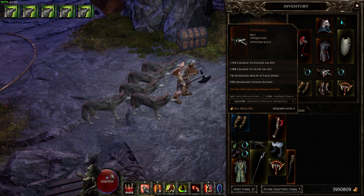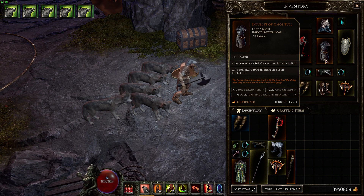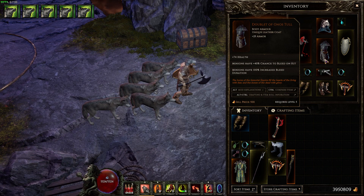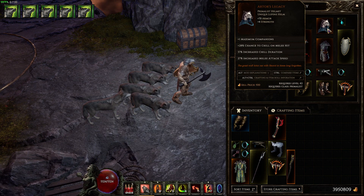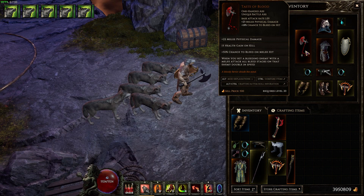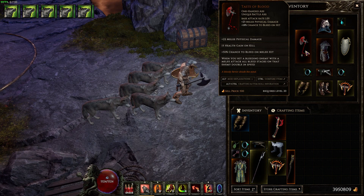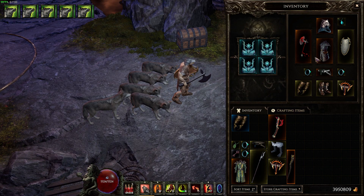We have the Viper Tail, which gives us a lot of poison and slow on hit with some melee attack speed. We have the Doublet of Onos Tull, which gives our minions another 40% chance to bleed on hit and doubles their bleed duration — for a bleed build like this, it's amazing. We have Auror's Legacy for more melee attack speed and plus one maximum companion. Then Taste of Blood allows our minions to stack all that bleed on an enemy, and when we hit that enemy, all bleed stacks double in speed and duration — so you're doing double damage. Super nice combo of Uniques.